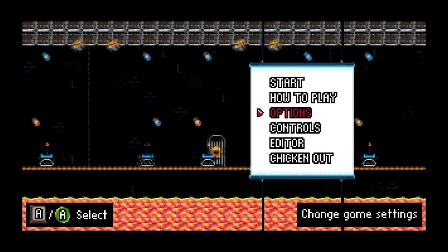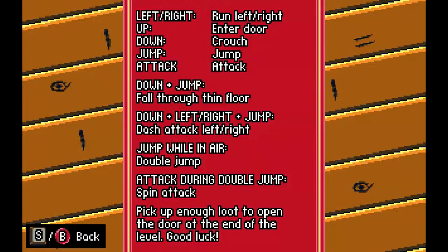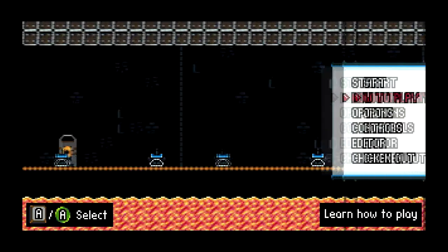I think we're gonna skip the editor and move on. We're not gonna chicken out though — we're gonna go straight into the game. In fact, before we do, let's just have a quick look. Left and right, jump, crouch, spin attack, double jumps — you know the drill. Let's just jump in.